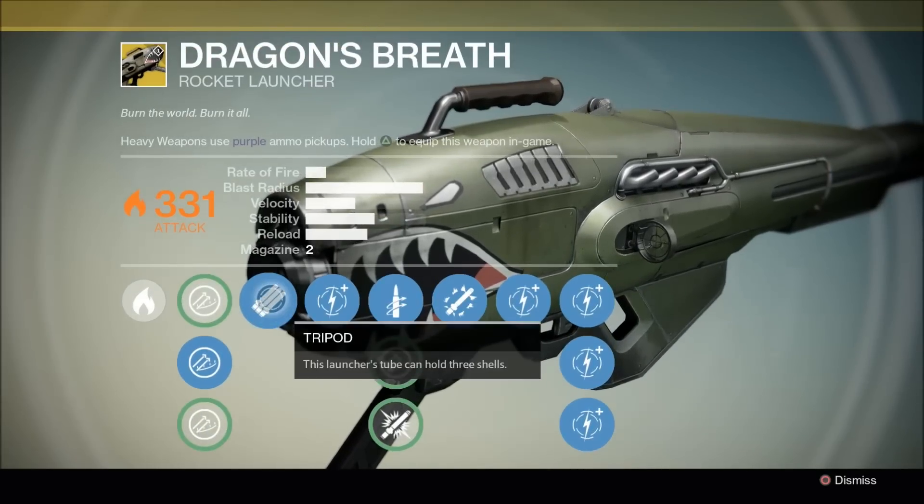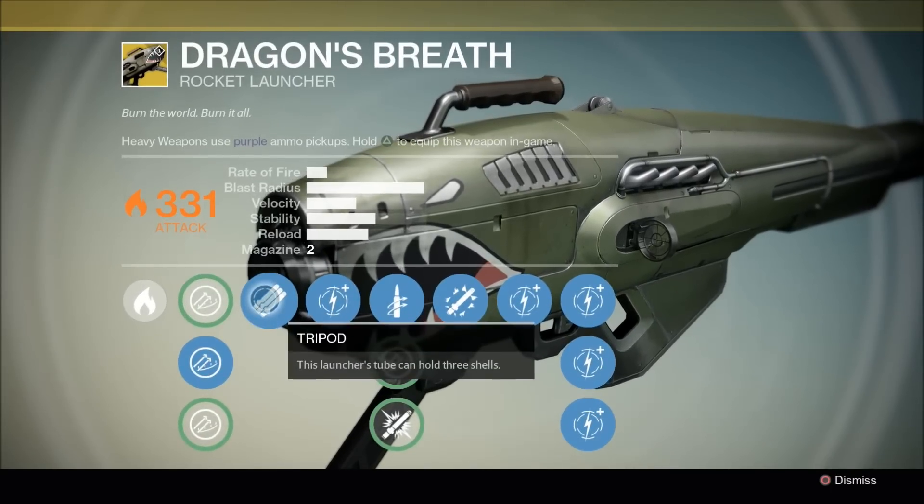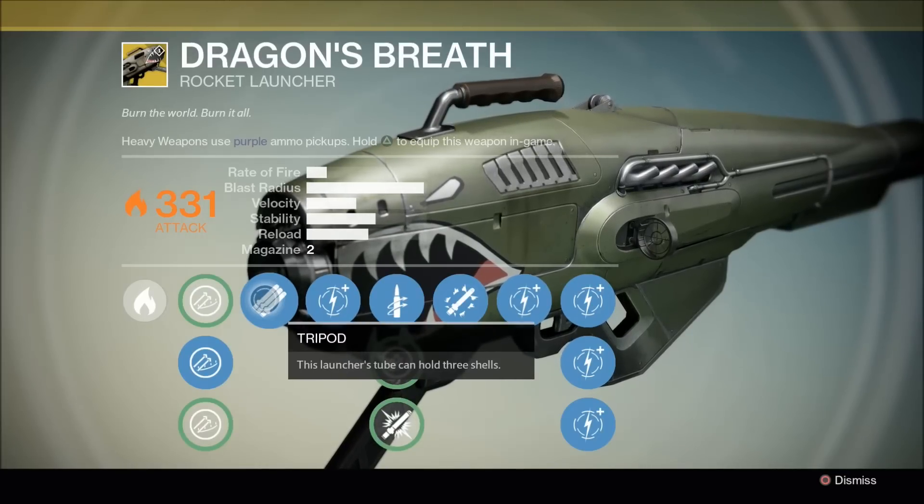Next upgrade is Tripod — this launcher's tube can hold three shells. It only shows two here, but it does indeed hold three. Being able to fire off three rockets and lay down that solar AOE is just really, really nice.